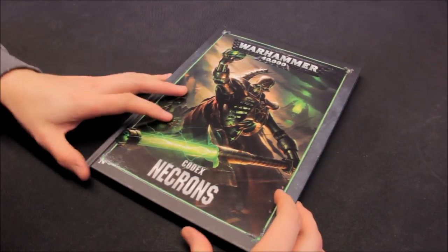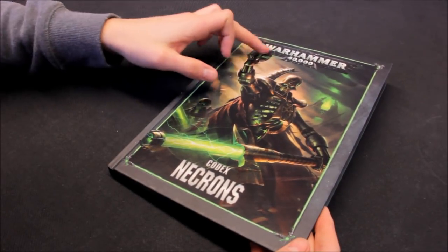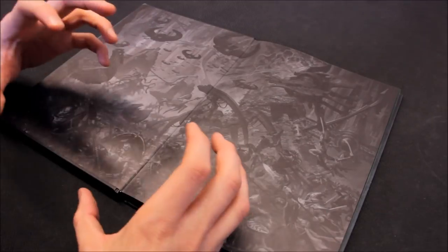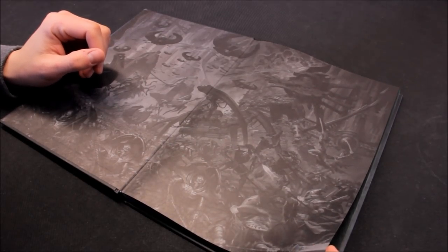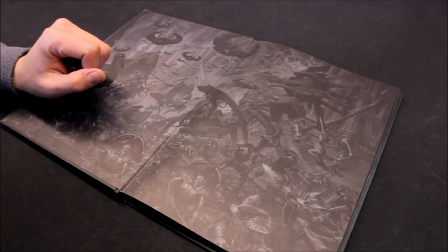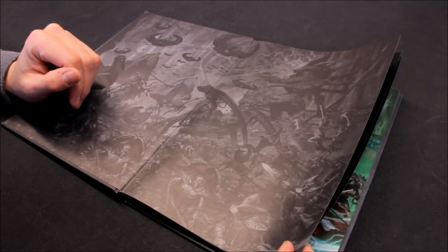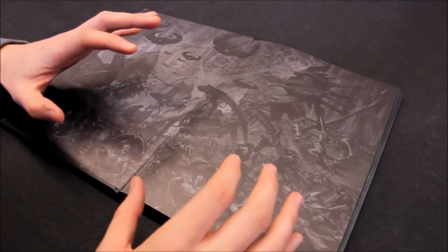Just the usual quality here for the codexes, very very nice indeed. Great artwork on the front, very iconic there with the Necron Overlord and the resurrection orb. Great looking piece of artwork with the Necrons fighting against the Eldar - two ancient races. They're great arch enemies of all different factions in 40k. It's great to fight against the Necrons and try to grind them down, but they are one of the tougher armies, one that's very hard to get rid of.